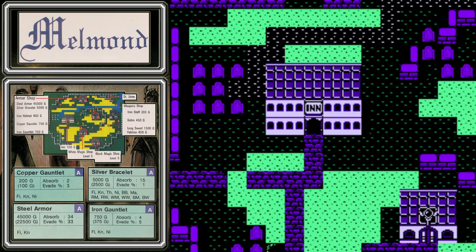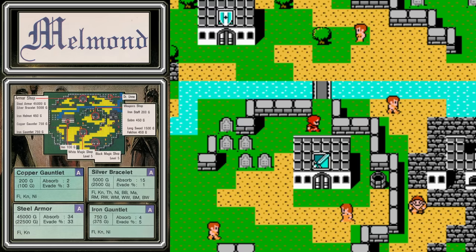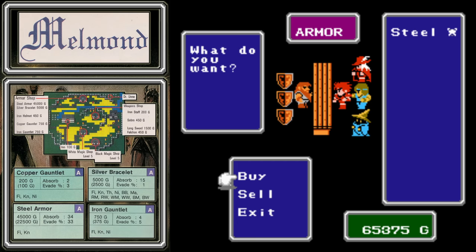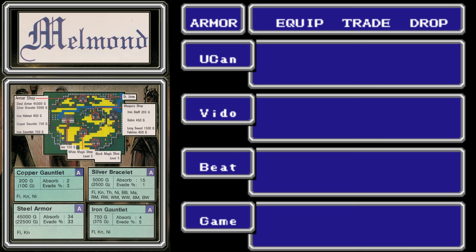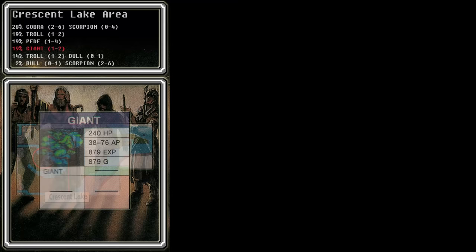With Lich defeated, we've returned to the city of Melmond. Our mission in Chapter 4 is to find the airship — a Final Fantasy staple. This will really open the game up for us, but before we can find it, there are several things we need to do. First, we can finally afford that steel armor. It costs an arm and a leg, but it provides 34 absorb, which is really going to help as we move forward. What defeating Lich actually unlocks is in the city of Crescent Lake, so that's where we're heading.